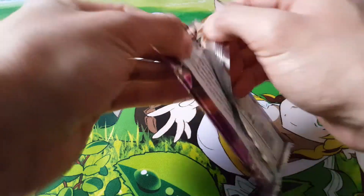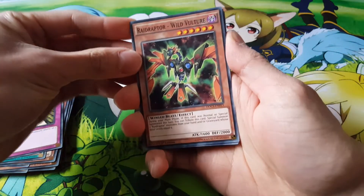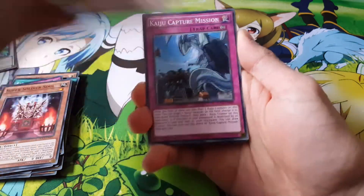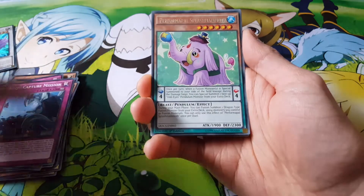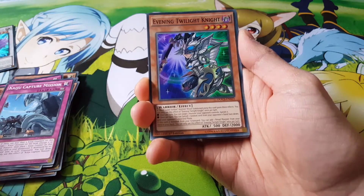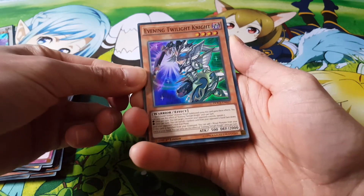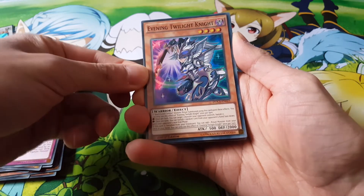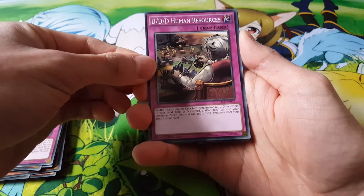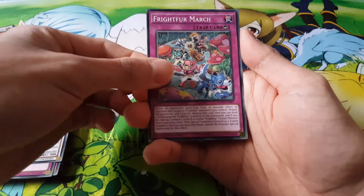Let's end it off with the second Dimension of Chaos pack and hopefully pull something really awesome. We get: Raid Raptor Wild Vulture, Super Soldier Soul, DD Swirl Slime, Kaiju Capture Mission, a rare Performapal Splash Mammoth — and nice, a super Evening Twilight Knight! That's pretty cool — I think that's a Black Luster Soldier support card. We also have DDD Human Resources, Despot Jet, and Frightfur March.